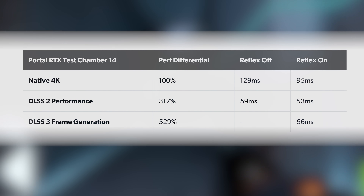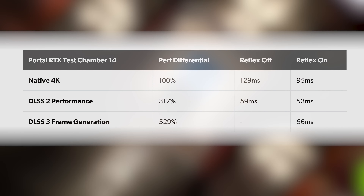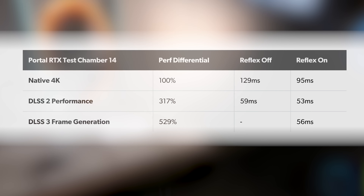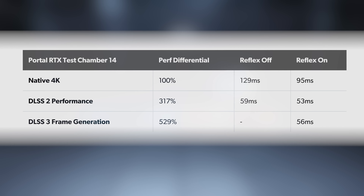DLSS 3, with its amplification factor, places lag midway between DLSS 2 Reflex on and off — at 56 milliseconds. It's essentially undetectable comparing DLSS 3 to DLSS 2, and the performance multipliers are astonishing as seen earlier. Job done for Reflex in this scenario.